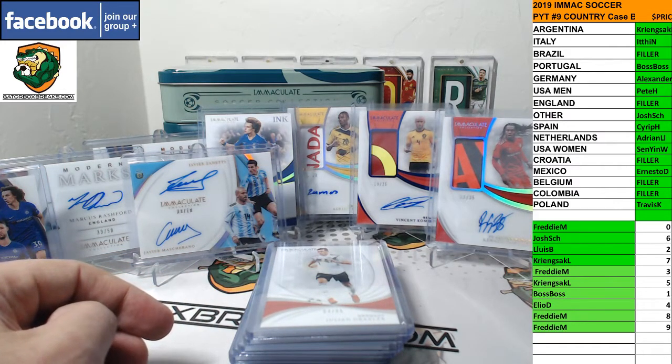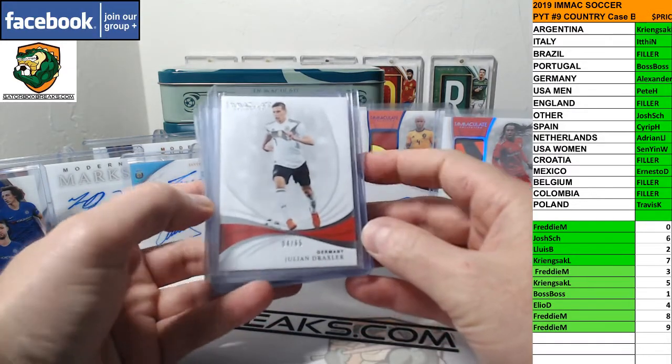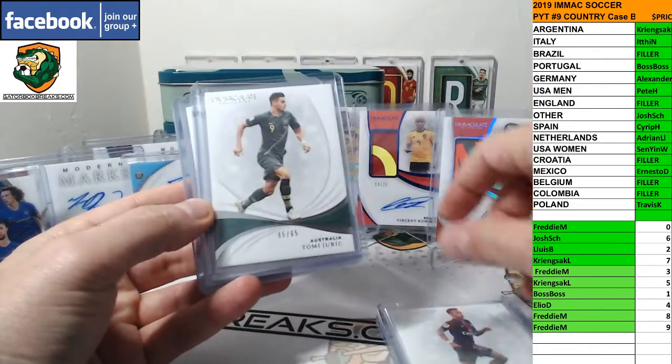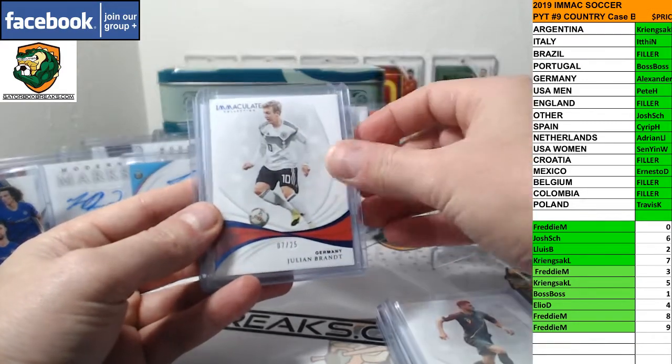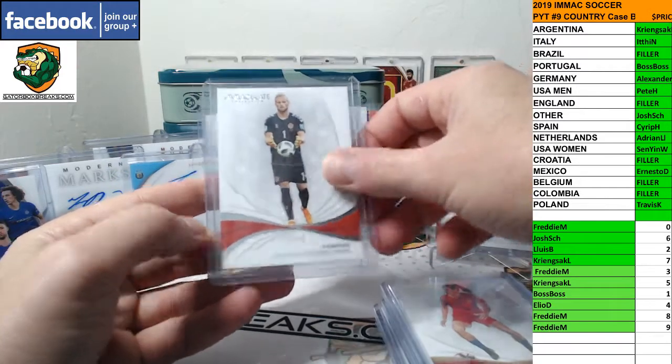Recap for 2019 Immaculate Soccer PYT number nine, full case break, country break. Starting off with the base cards: Draxler to 65, Neymar to 65, Jurek to 65, Brandt to 65, Heath gold to 10, and Schmeichel to 65.